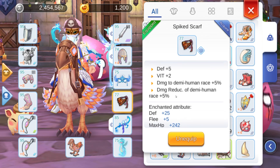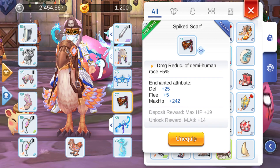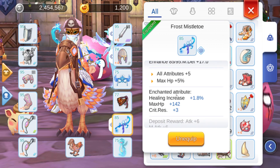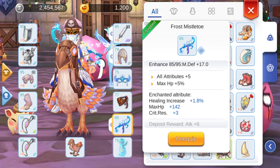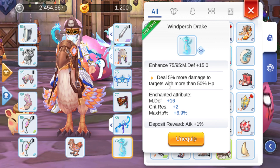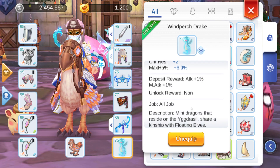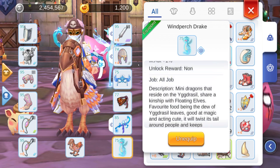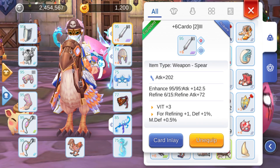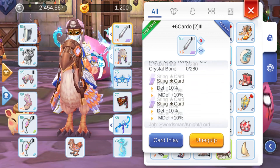I have a Spice Scarf which adds vitality and DEF. For the weapon I have Mistletoe, which is really good because of the max HP and +5 attributes. I got lucky and rolled 6.9% max HP on it, which is really good.